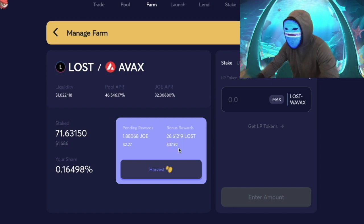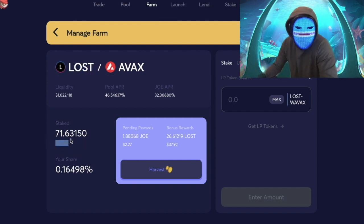We can see pending rewards on JOE are about $2.30 and our bonus rewards in LOST are $38. In theory, if LOST had gone up in value, those LOST token rewards would be worth more in USD and the overall value would be higher too. But with LOST tanking, people trade LOST for AVAX — and they trade it to you, because you're the one providing the liquidity.